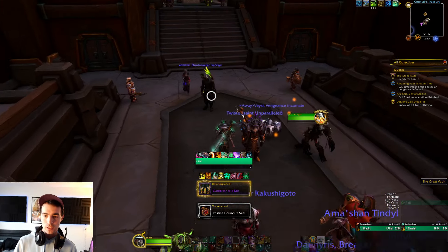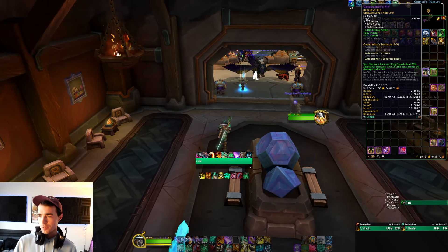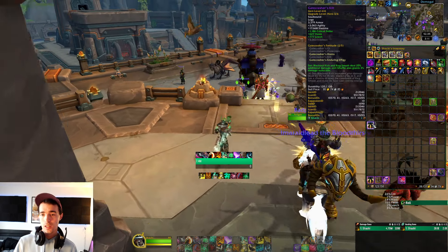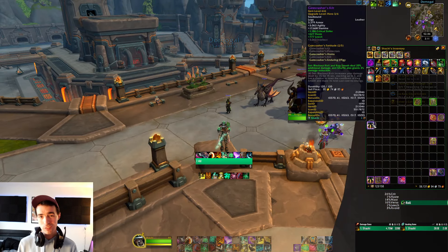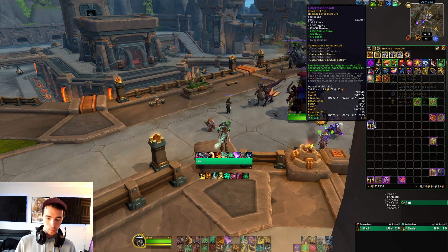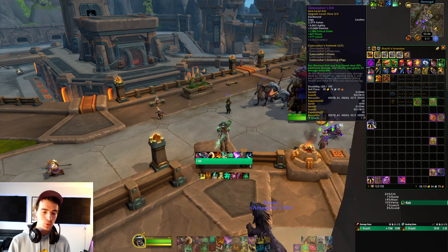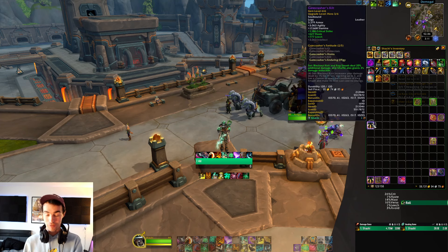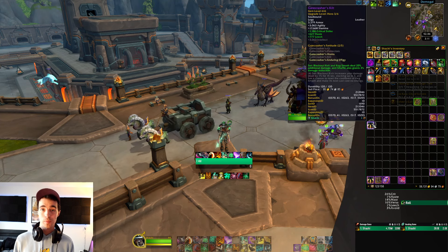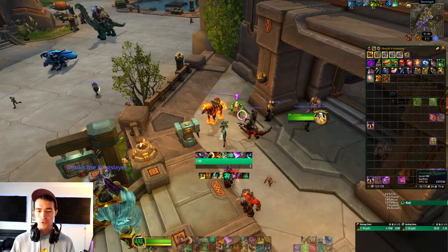So now we have a 616 pair of tier pants with leech — that is amazing. That's exactly what you're hoping for in your first vault. Getting tier in your vault almost guarantees a four set week one of the season, which is really nice because you can catalyst one week, you have your tier, and then you have your Omni token — so all you're hoping for is one tier piece to drop. If you happen not to get tier this week, you should pretty much be guaranteed the following week because you'll have two catalyst charges, your Omni token, and hopefully one piece from vault if you're doing all of your content.